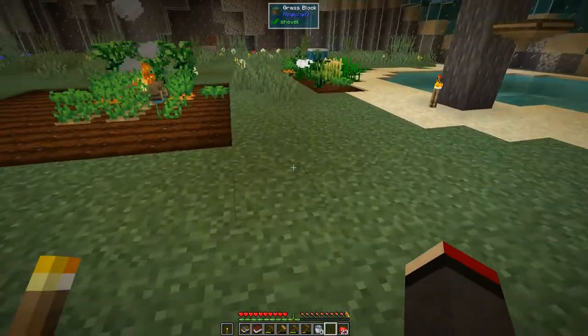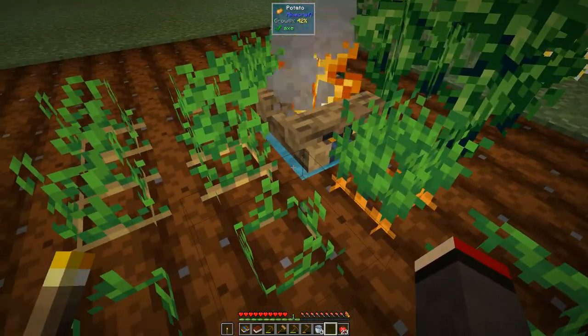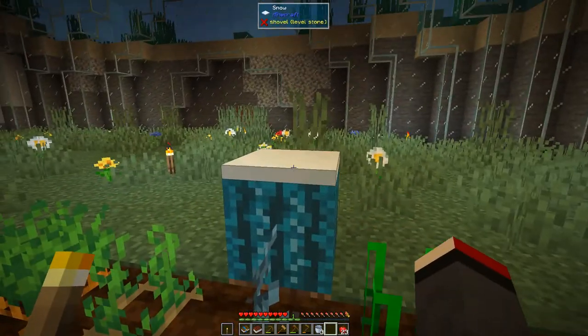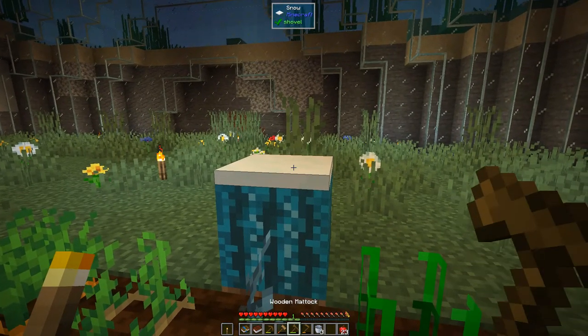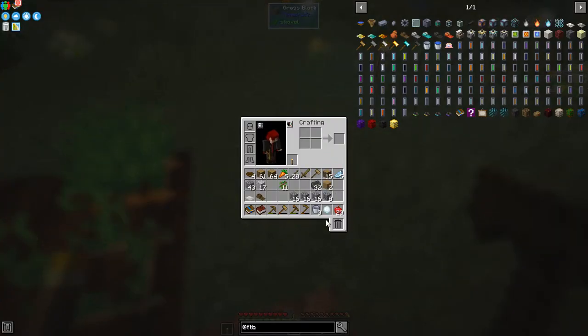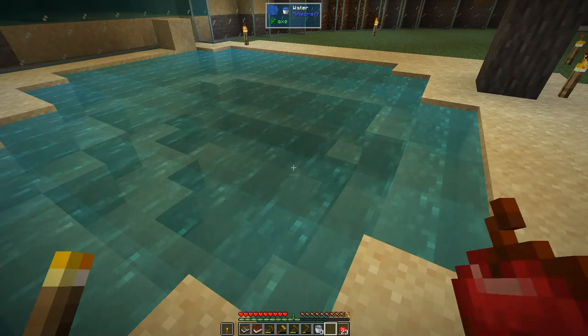I've actually changed things up a little bit here. I've put a water block underneath so this will go out, because I want to use this space. One interesting thing is we've got a snow frost melon which has got a block of snow on top of it. If we break that we get a snowball, and the melon does actually have some food value. That's from Thermal Series. Anyway, let's carry on.